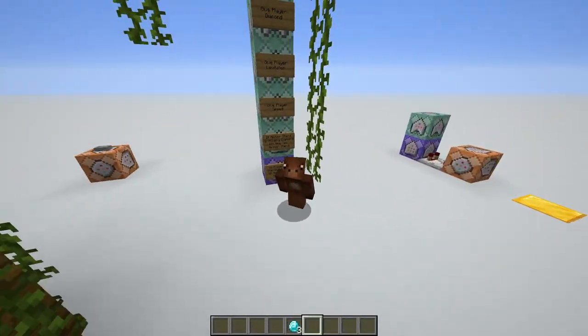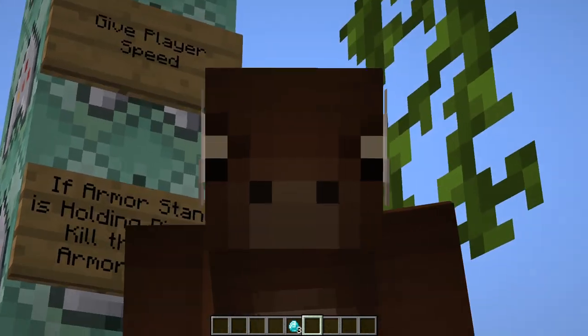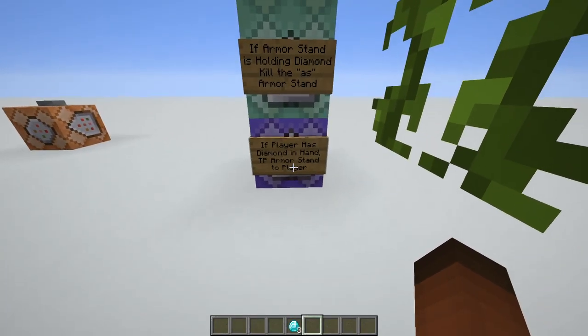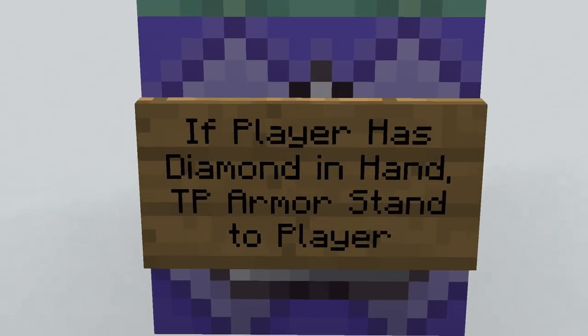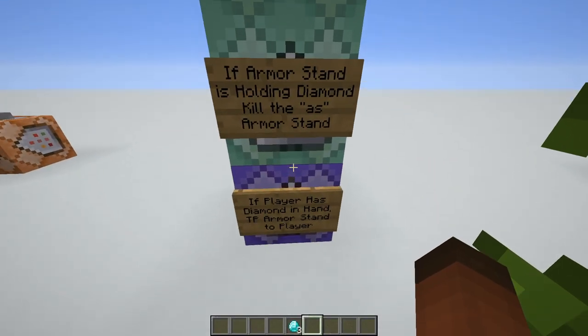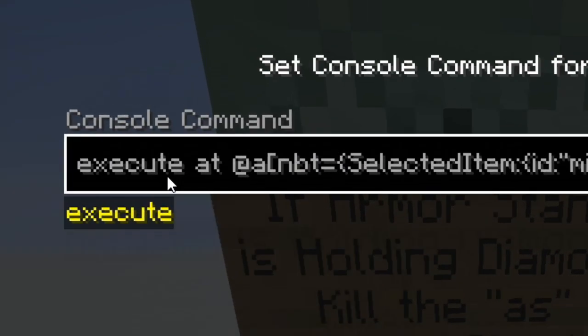Bear with me, grab some water, maybe grab a snack, because this chain has seven command blocks in total. I'm going to explain them relatively quickly - if you have any questions make sure to ask in the comments. The first one is: if a player has a diamond in hand, we are going to teleport the armor stand to the player.